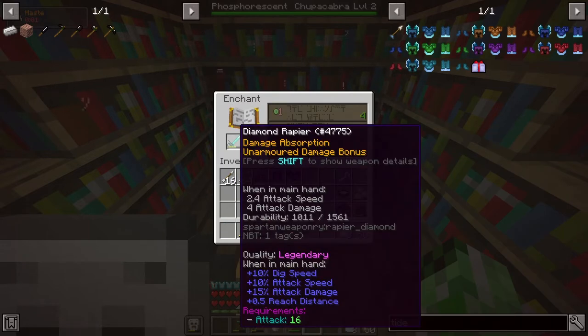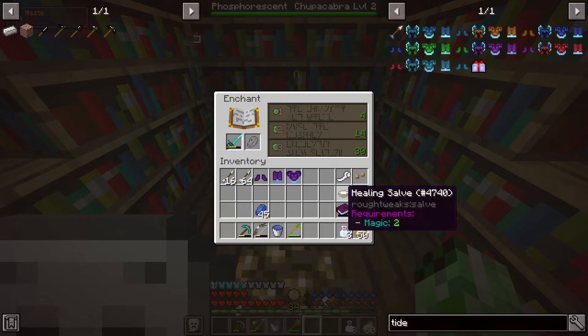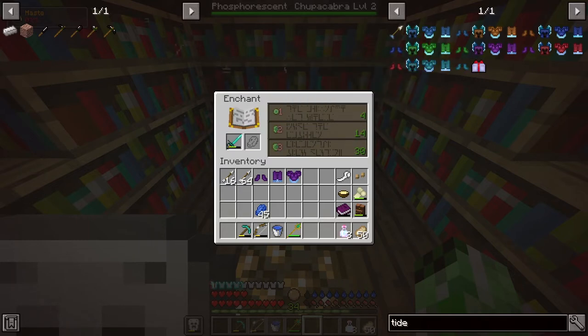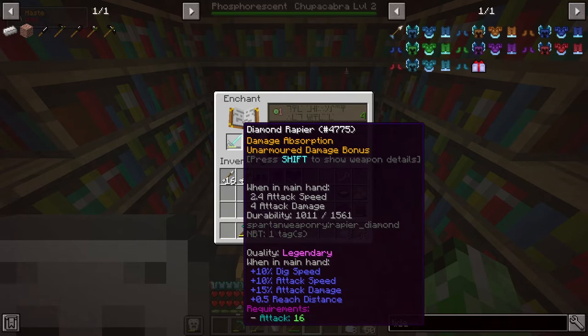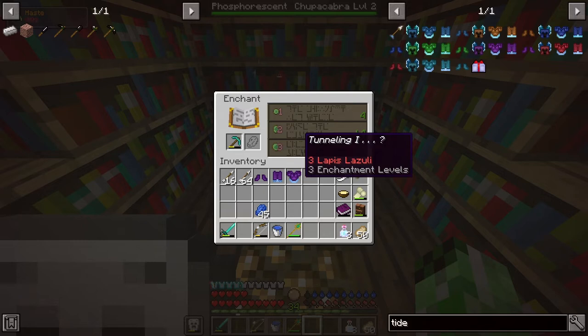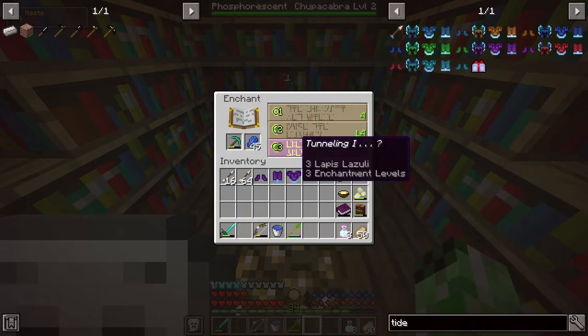Now the fire aspect on this sword here might be good, but it is a diamond rapier though, and I know there are much better weapons. I don't think there's a tide sword or anything. I think the dragon bone rapier might be the best one, and then you can upgrade that to the flaming dragon bone sword or the ice one — I think that might be the best sword. I don't really want to enchant this. Let's actually check the pickaxe. Tunneling 1. I don't know if that's good or not, it sounds kind of cool, and it's a level 30 enchant.